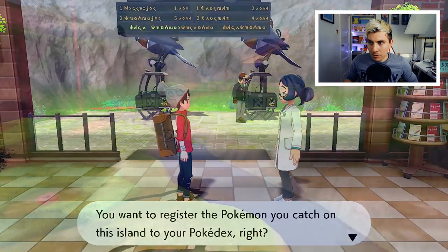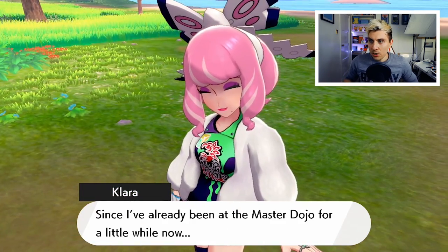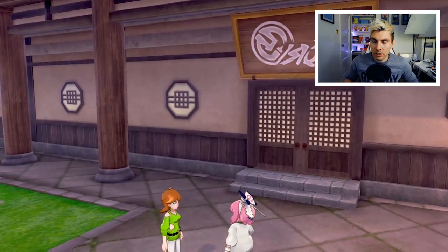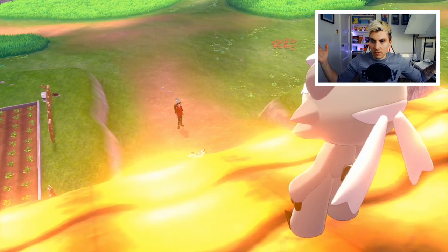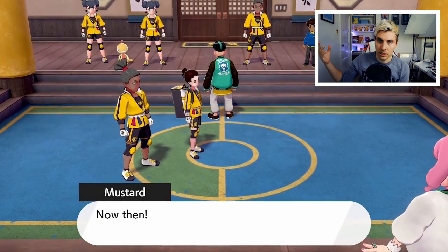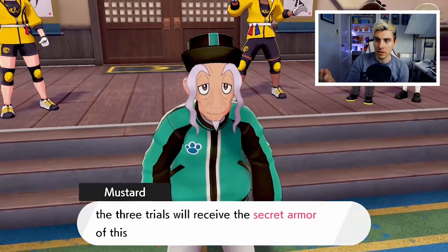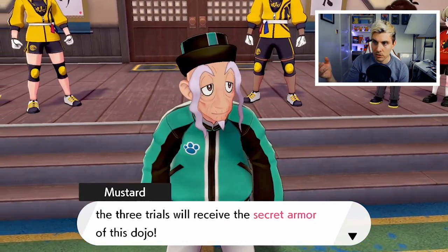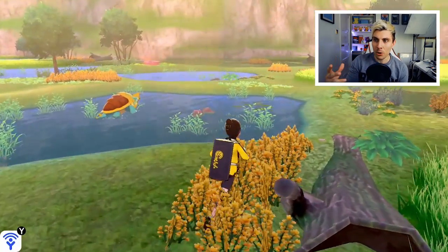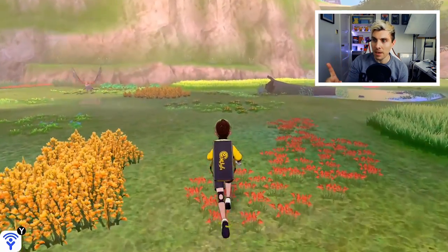The next step is battling Clara — once you've beaten her, make your way to the dojo. Inside the dojo you'll need to complete the three trials: catch the Galarian Slowpokes, get the Max Mushrooms, and then beat Clara in a one-on-one match before you're able to get Kubfu. Getting the Slowbros is a little tricky because normally you'd have your bike at this stage, but you don't with this method.